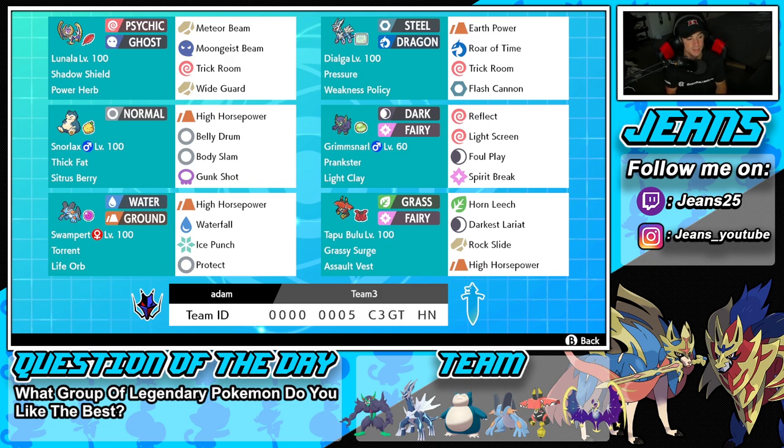Middle left is Snorlax, who is going to thrive under Trick Room — especially if we can set up Belly Drum, because this is a Belly Drum Snorlax. We got Thick Fat alongside a Sitrus Berry, then High Horsepower, Belly Drum, Body Slam for STAB, and Crunch for coverage.